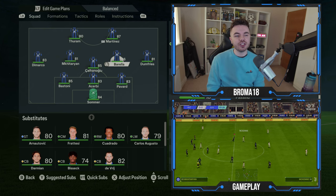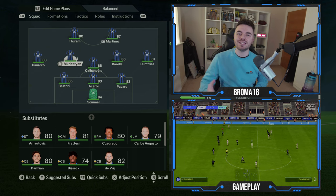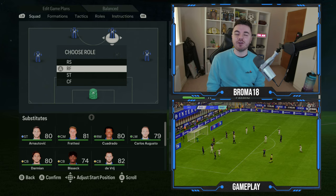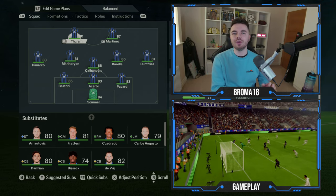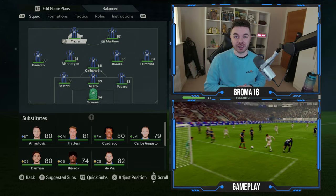With the two central midfielders, make sure these are also set to right and left central midfielder. As we discussed in the recent Liverpool video, it gets them into the half channels and half spaces more, which will support the wing backs and ensure they're not isolated. Finally, and most importantly, with the two forwards you want to change them to left forward and right forward. This does a great job of replicating those hybrid winger roles, particularly for Marcus Thuram, who comes into the wide areas as a hybrid converted left-sided winger.